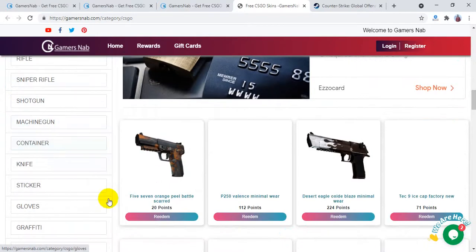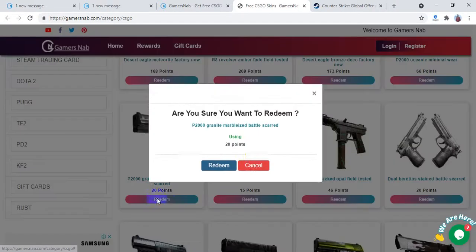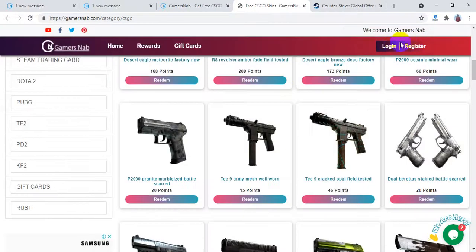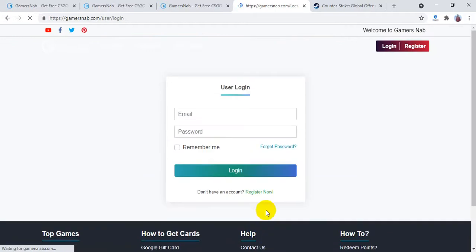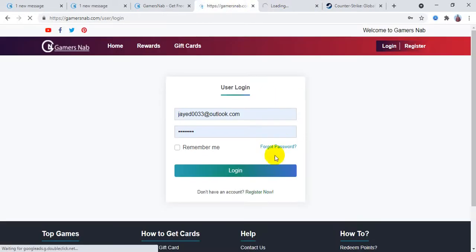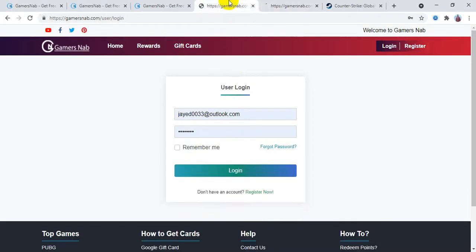To get any of those skins, you'll need to earn points. If you click 'Redeem,' it shows 'Please login before redeem.' So let's go to the login page. If you're new here, you can make an account by providing your name, email address, and password. After that, click on login.